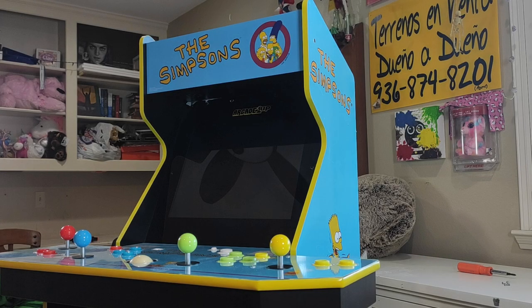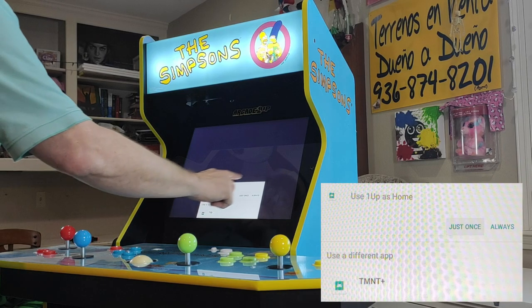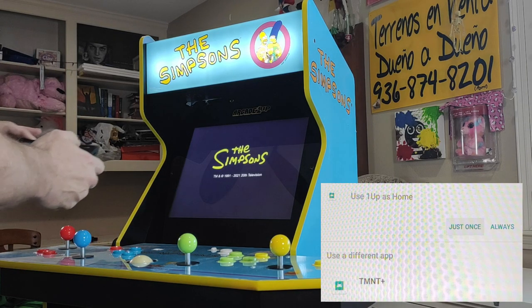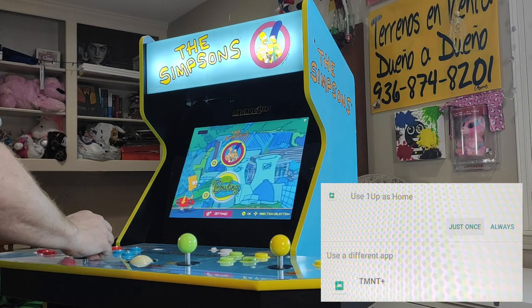The first thing we will do is demo the stock games and show you the very basic menu. When you boot a Simpsons cab with a basic Arcade soft mod done, you'll be presented with a basic menu. At the top of the basic menu it will say one of two things: use one up as home, or use TMNT plus as home. The one on top will be the last one you loaded; the one on the bottom will be the one you can change to. When you have this menu, keep or select a new option and then always select just once to launch your selection.